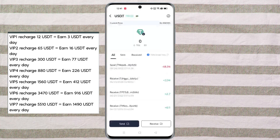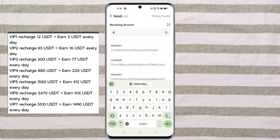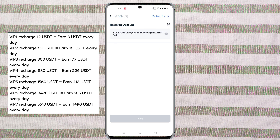Click on the VIP option. VIP one daily profit is two USDT, VIP two daily profit is eight USDT, VIP three daily profit is 32 USDT, VIP four daily profit is 137 USDT, and VIP five daily profit is 285 USDT.